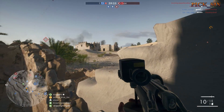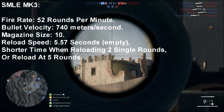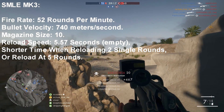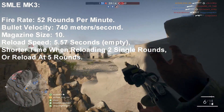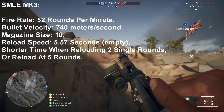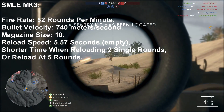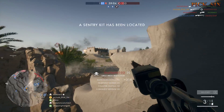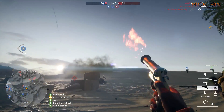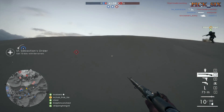All SMLEs have a 52 round per minute fire rate, a 740 meters per second bullet velocity, which puts it sort of in the middle tier among sniper rifle velocities, and a 12 meters per second squared gravitational constant, which means you will suffer from substantial bullet drop over longer ranges — you'll begin to notice at about 200 meters, maybe slightly less. The magazine size is 10. You can add a bayonet to the variants, but it negatively impacts how fast you can draw the sniper rifle, so be wary of that if you're playing a more aggressive style.